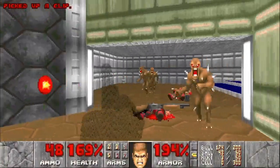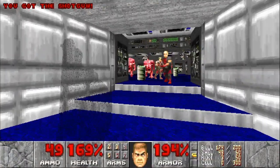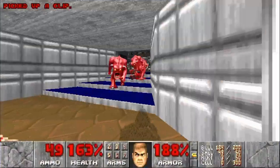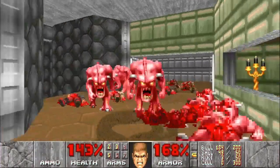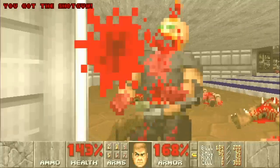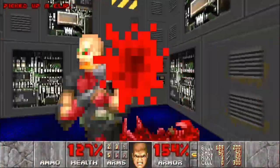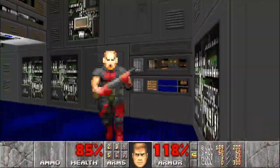Let's finish mopping up everything else in this room. Barrels are definitely our friend. This time we don't have to waste ammo on the pinkies since we have a chainsaw — just whatever you do, don't let one get behind you and you won't take damage. Since we have a blur sphere we don't really have to worry about the hit scanners too much, unless we're too close.